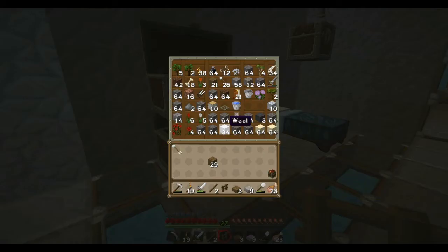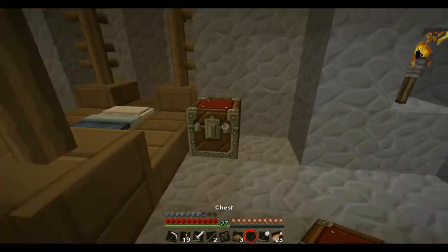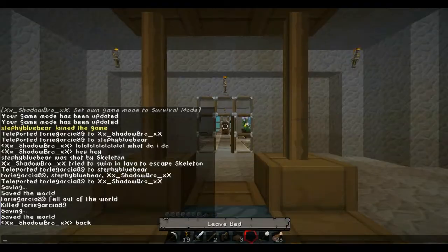I swear I have another chest. Oh wait, I used it over here. Fail. So let's put one of these chests over here. One right here. It can be like a little nightstand. So we have a bed.